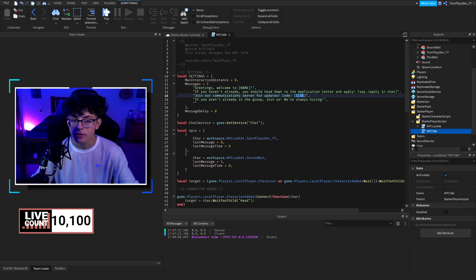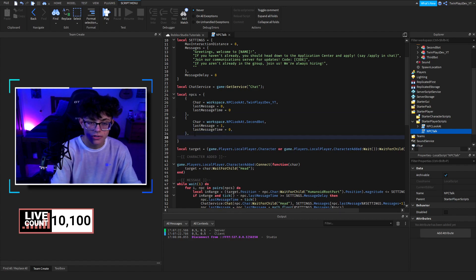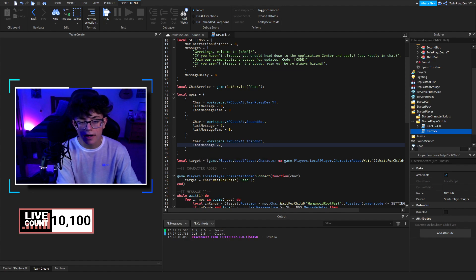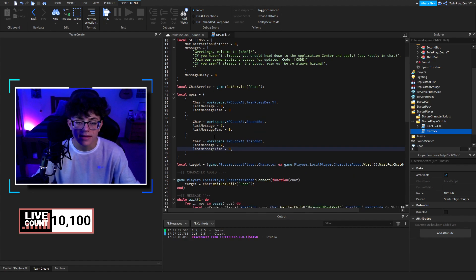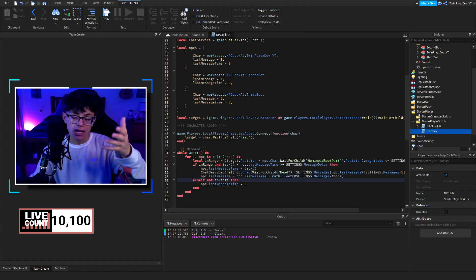You can put your name right here for the group game or whatever, and then a Discord code or something like that. Then we have the NPCs section — last message and last message time. To add another person, go char equals workspace dot NPC look at, then Third Bot, comma last message equals 2 for a little delay, and time equals zero. That's how it works — the target is the local player character.